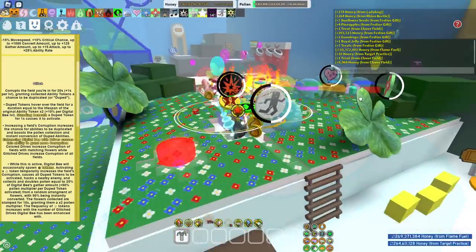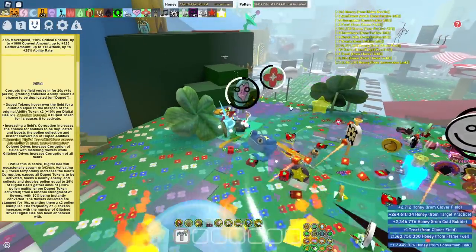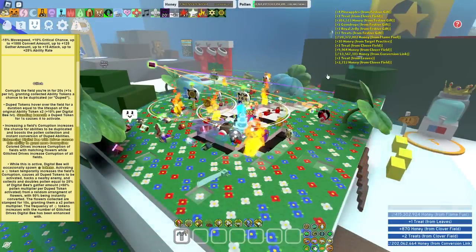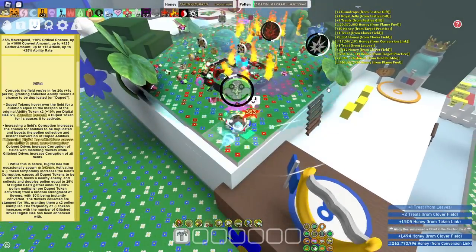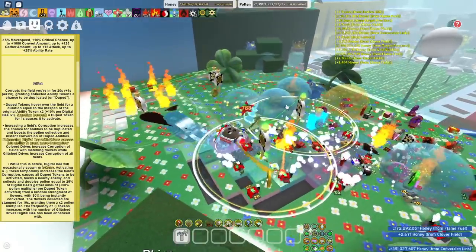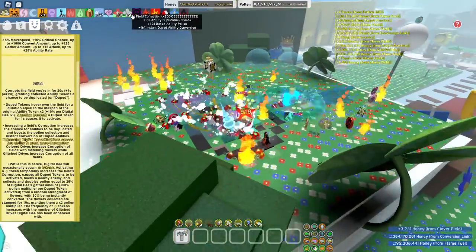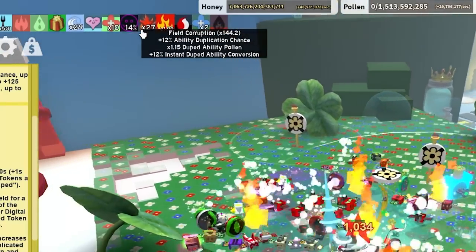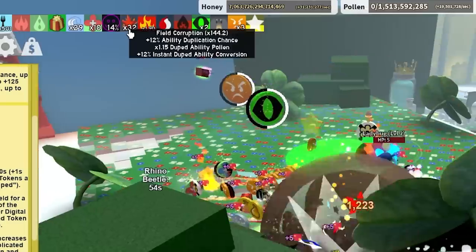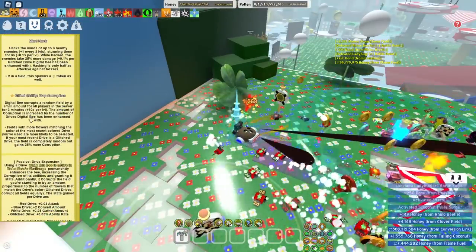As you can see, it duplicates random tokens. If you stand under one of the tokens for one second, you get that token. You also have a smiley token — if you collect the smiley token, it collects all the other duplicated tokens on the entire field and also creates something on the ground. It actually buffs the field by 12%, plus 50% duped ability pollen, and 12% duped ability conversion.